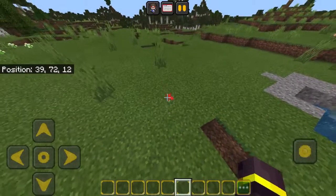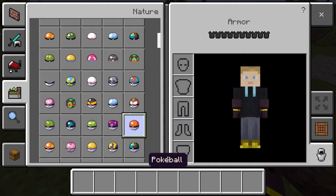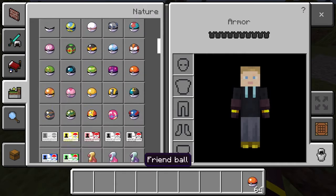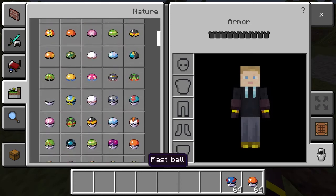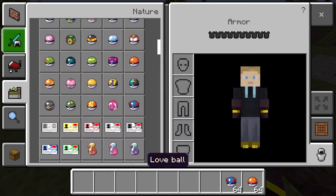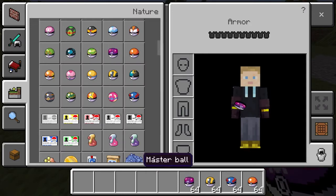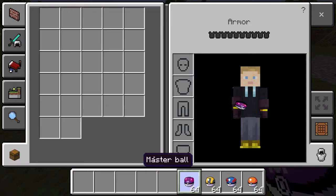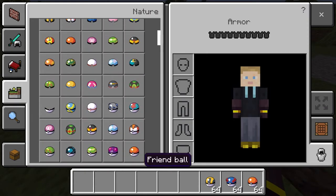That's what I need to explain. Now I need to get my starter Pokémon. First let me grab all my pokéballs — pokéballs, great balls, ultra balls, and my master balls. I'm going to limit myself to only using master balls to catch legendaries.